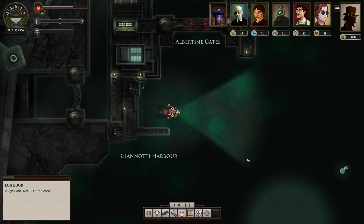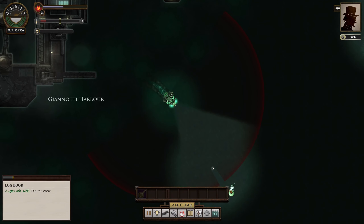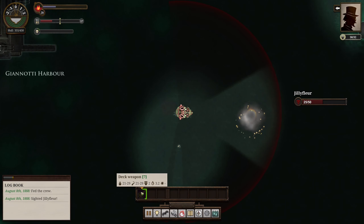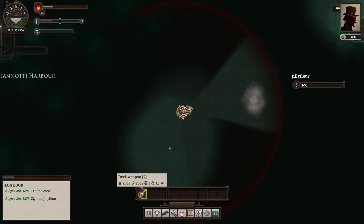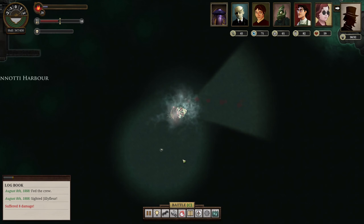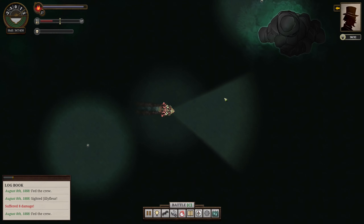We'll stop by the melting isles and see what we can get there, probably just a port report. I'll also deal with Jillyfleur. Got a supply, okay that's fine. I'm going to hide these guys for now - it makes it just a bit easier to see anything in the corner of the screen.